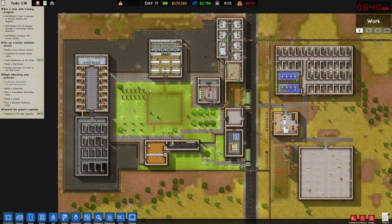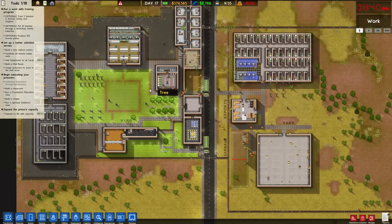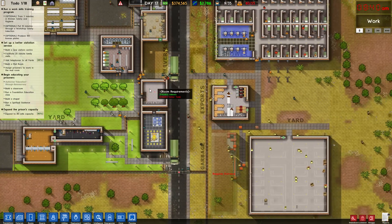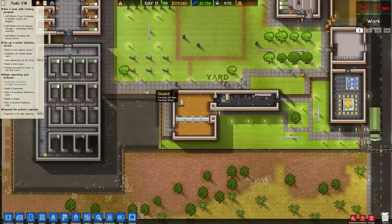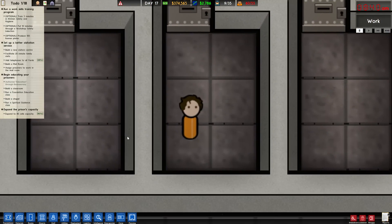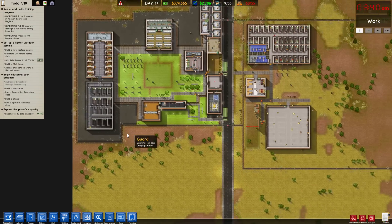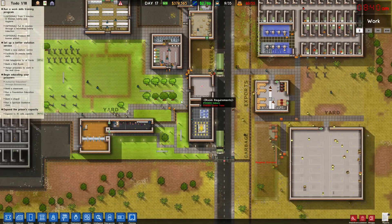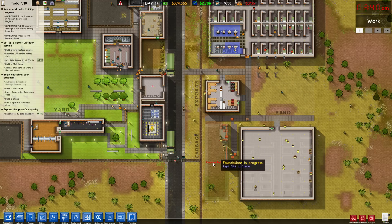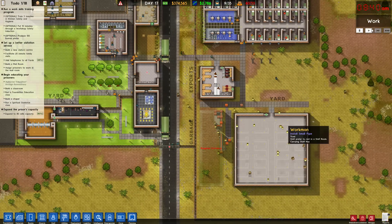Hello everybody, welcome back to Prison Architects. We are back in the campaign story mode working on this prison. We've got Henry over here in his jail cell just chilling. Poor old Henry. Deny visitation rights. So the agenda today: finish our visitation center, finish our cell block, and get started on this classroom. We could probably even finish this classroom as well. Let's get to work.